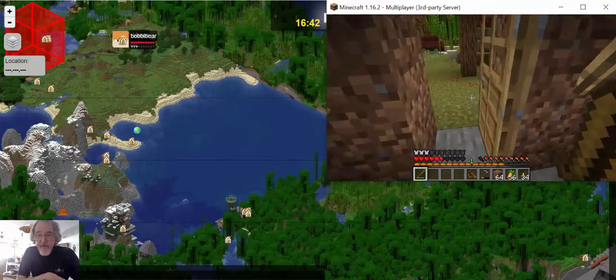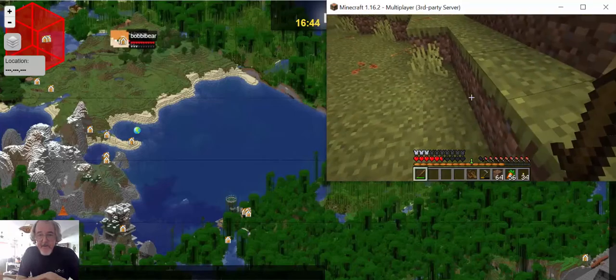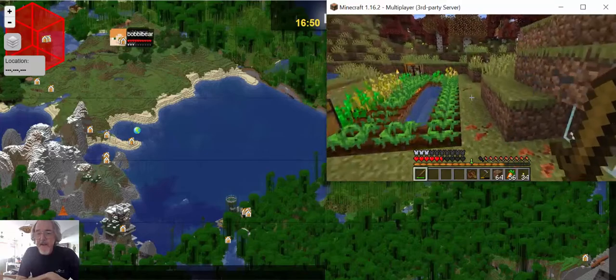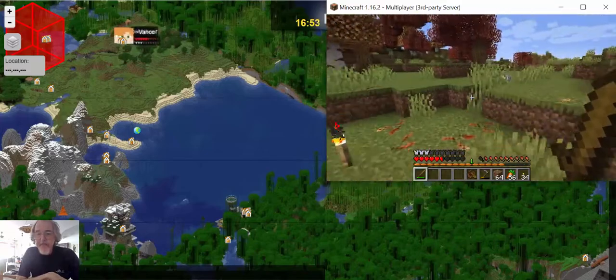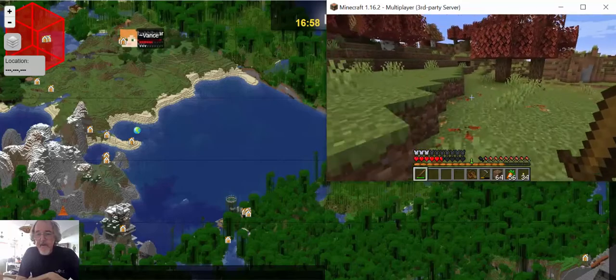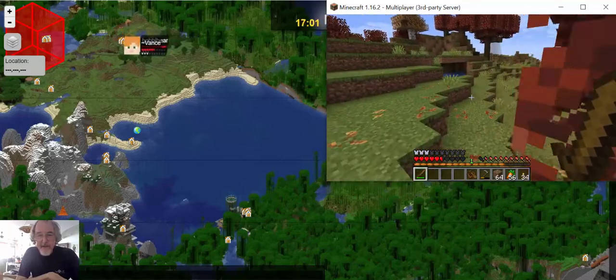We'll go across the water and sleep over at Dakota's place. Bobby's closing the door, and we're going to pop over to the backside of our land here. You can follow us on the map.